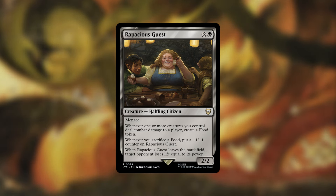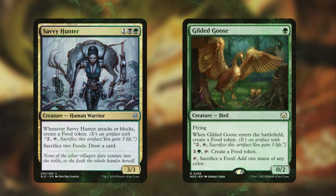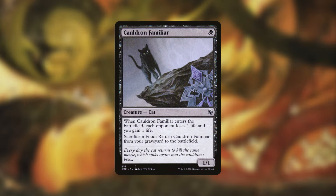Rapacious Guest can get extra huge with +1/+1 counter synergy, and when it leaves the battlefield, the target opponent loses life equal to its power. We can even sacrifice it since it's a food — pay two and tap it, sacrifice it, gain three life, but the opponent loses a lot of life depending on how big it got. From Throne of Eldraine, Savvy Hunter is a great card draw engine: sacrifice two foods to draw a card, and it creates a food when it attacks or blocks. Gilded Goose can sacrifice food to add one mana of any color — with our commander, all creatures essentially become a Phyrexian Altar. Cauldron Familiar is extremely deadly: it drains opponents for one life on entry, and you can return it from the graveyard by sacrificing a food, enabling repeated drain loops if you have a sac outlet — potentially making all opponents lose ten life while you gain ten.